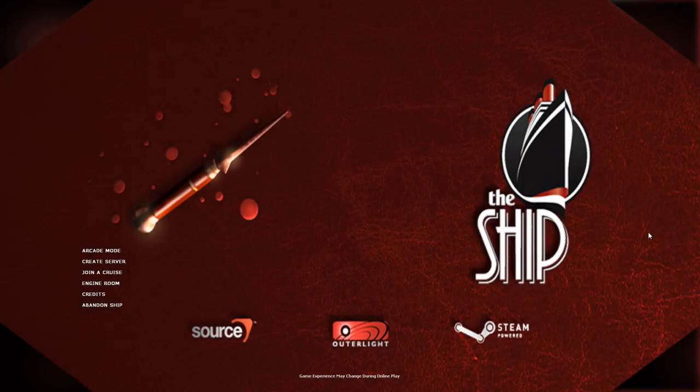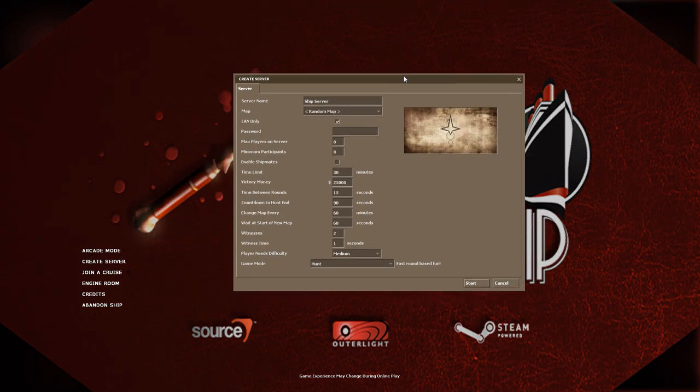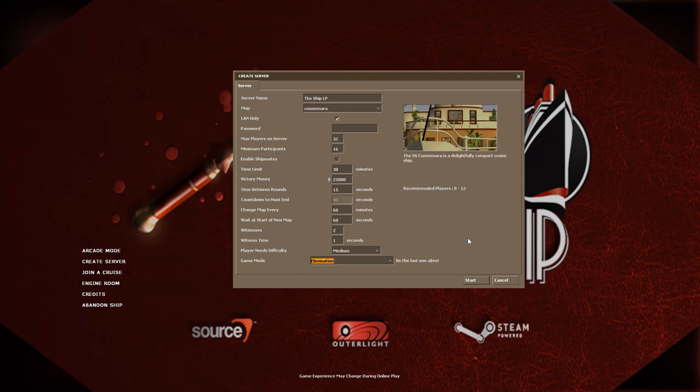Hey, what is up guys, Trex here. Welcome to The Ship, the game built on the Source engine where you are assigned a passenger to kill and you have to hunt them down. This is a very fun and pretty unique game. There are some games with multiplayer like this where you have a target, you use your environment, find different weapons aboard a ship, and go kill your target. Let's create a server and hop right in.